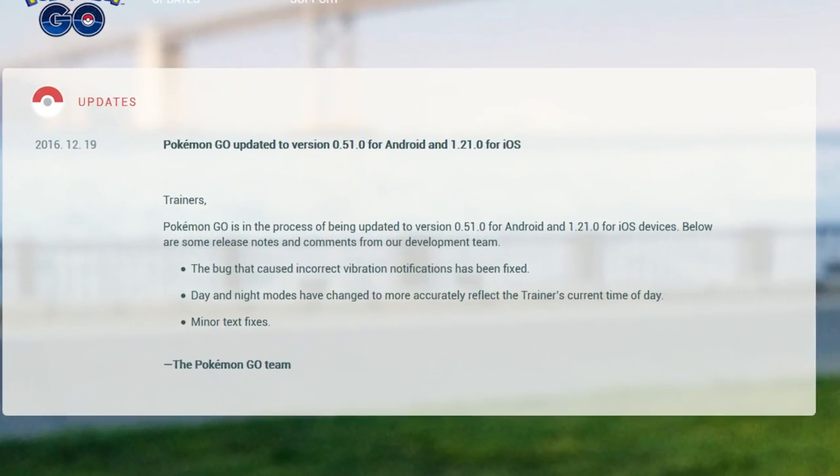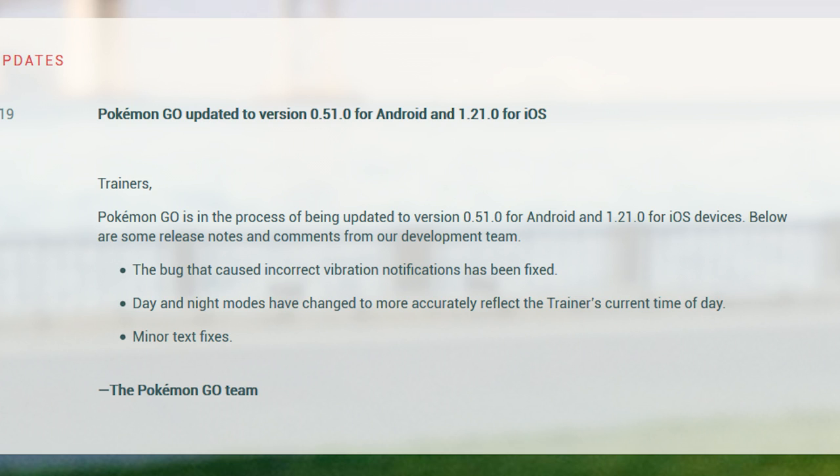Pokemon Go is in the process of being updated to version 0.51 for Android and 1.21 for iOS devices. Below are some release notes and comments from our development team. Right off the bat, the bug that caused incorrect vibration notifications has been fixed. This was a bug present ever since version 0.49, the most recent update before this one.